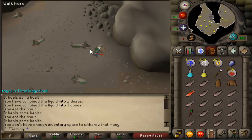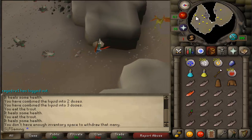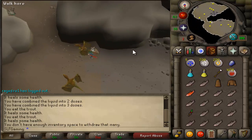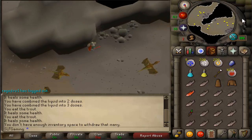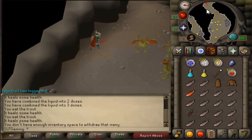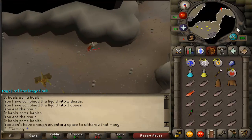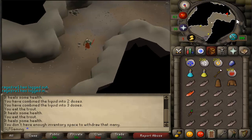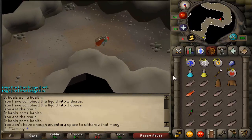Whenever I do a slayer task, almost all slayer tasks are safe-spottable. You may not even know it, but most of them are safe-spottable. I learned that as you go along — you can safe spot pretty much every monster in slayer and deal relatively no damage at all. I'm going to make a video for every type of monster, so you're probably going to see like a hundred of these.